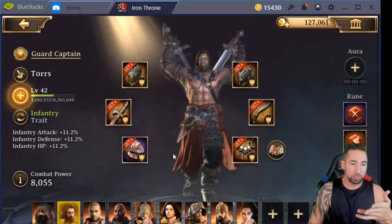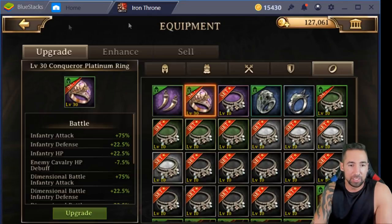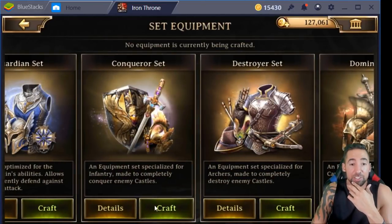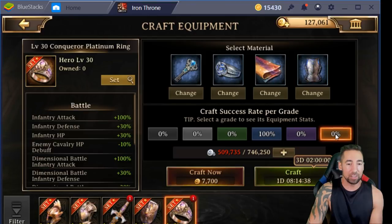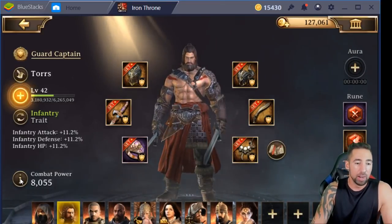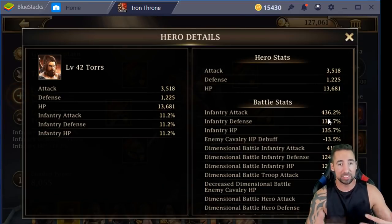Now take a look at my infantry setup. I have the Berserker set all around besides these two pieces — I have the Conqueror ring and Conqueror sword. Let's go to the crafting option and see if I can make something — I have the ring already at purple and I don't want to make a blue ring, I want to get a golden ring. My infantry hero is sitting at 8,000 combat power, and his infantry attack is 436. Compare that to my range attack at 711 with the full set — so imagine Conqueror maxed out being around the same.